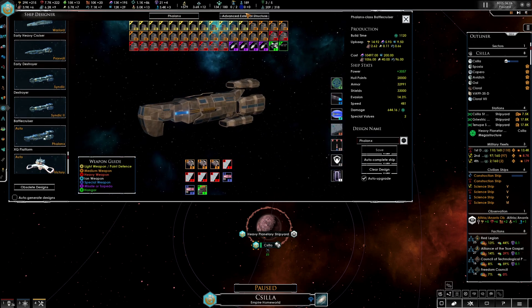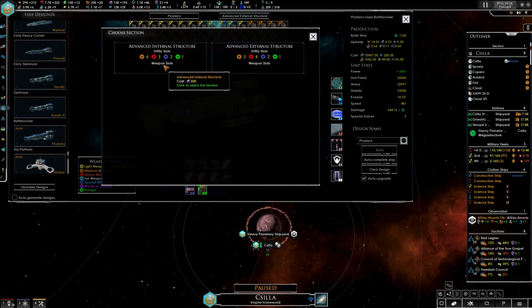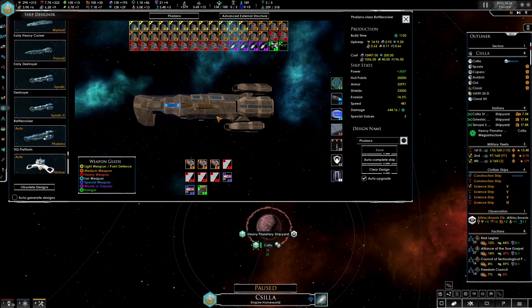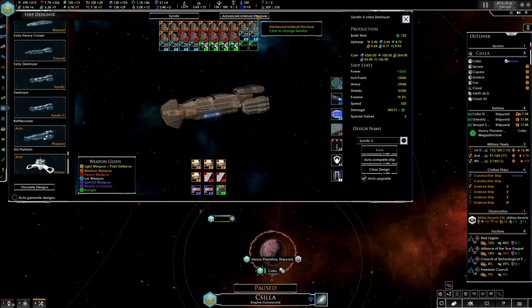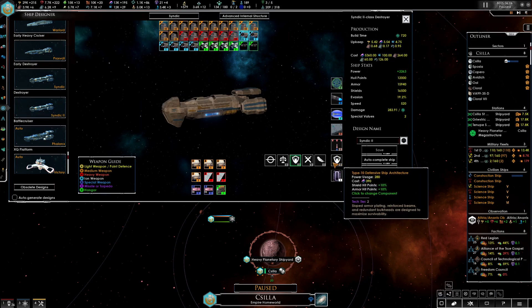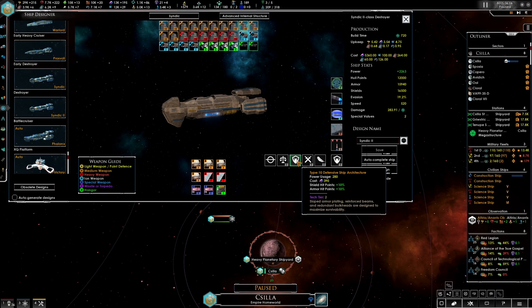Now the Phalanx — advanced external or advanced internal? We'll have the Syndic be more firepower focused and the Phalanxes will be more tanky. This pretty much works. I'm going to change the Syndic from defensive architecture over to offensive.